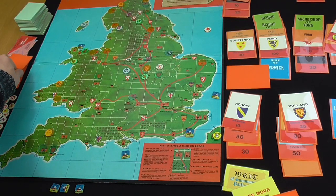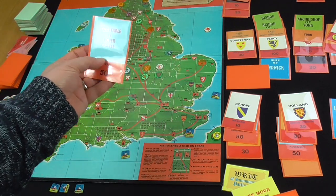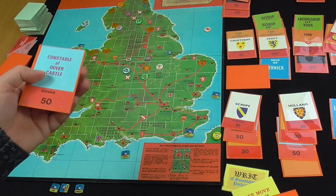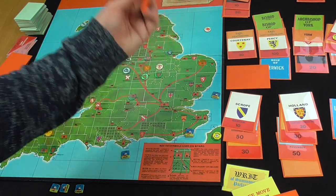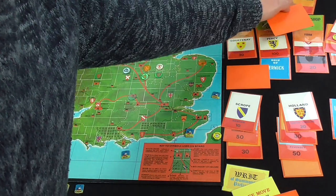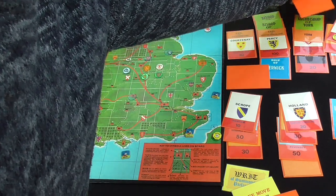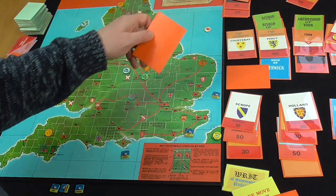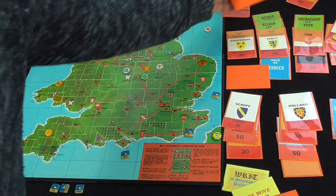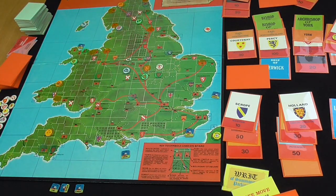Let's finish up blue player's turn. They've moved everyone and they're going to grab a crown card. An office - Constable of Dover with 50 troops. Interesting. So they could give that to Stanley or Ruse. Stanley's not titled, so Ruse - who's heading over here - but they'll keep hold of it for now.